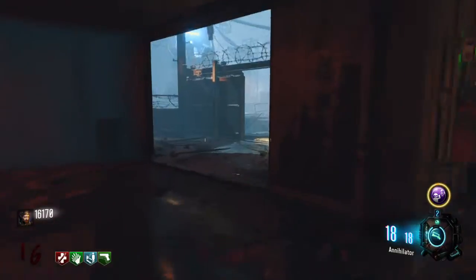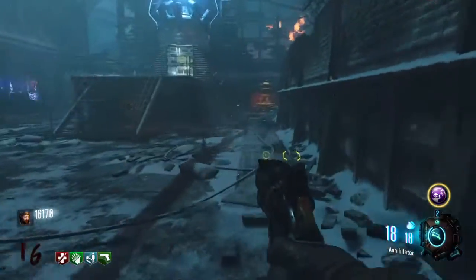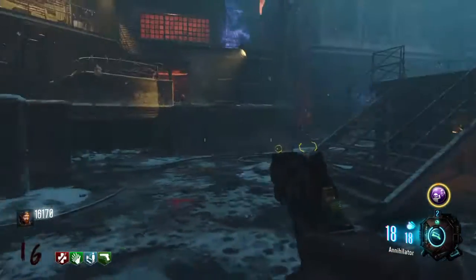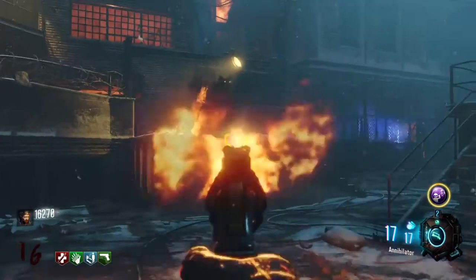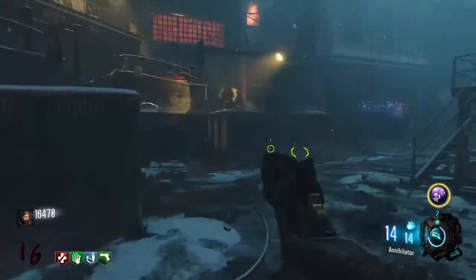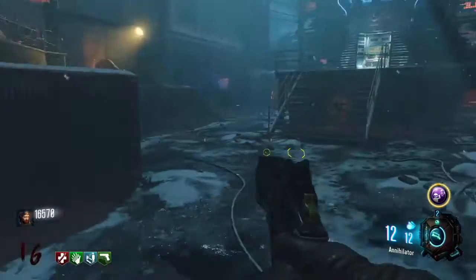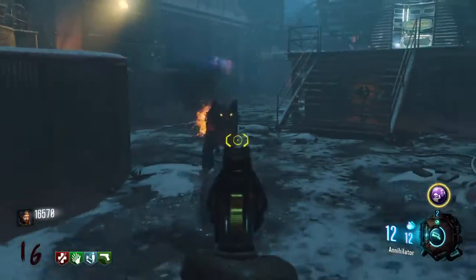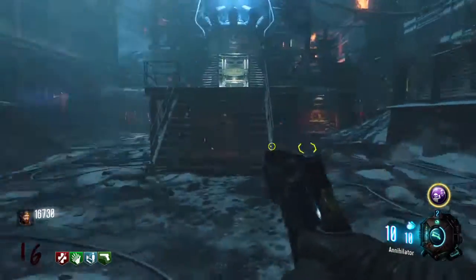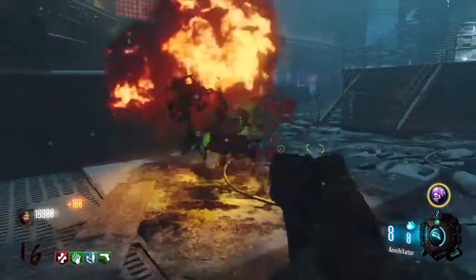It's a dog round. The Annihilator will one-shot dogs. I do not believe it one-shots zombies. You have 18 shots in it. There's no time limit — you can just put it away whenever you're done with it, or it goes away by itself after 18 shots. It's not me just messing around not showing y'all the right way to do it — this is legitimately a guide to it.